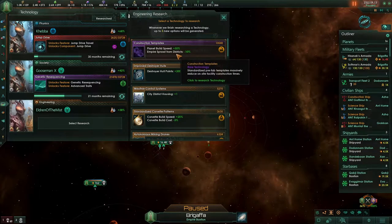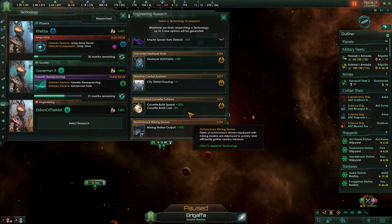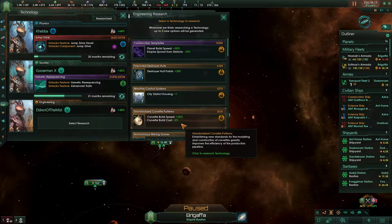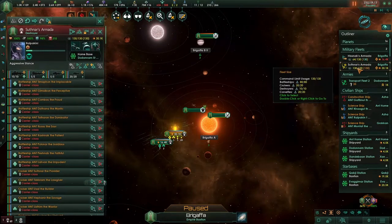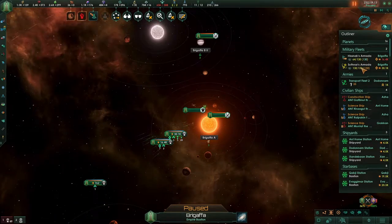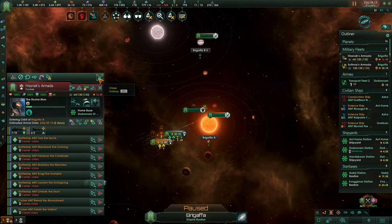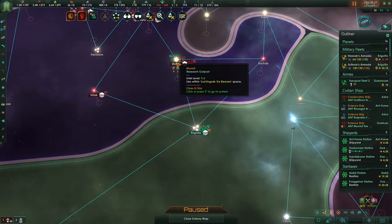Planetary building speed, empire sprawl from districts. Destroy your hull points — I think we should just go for building. All of everything can now be upgraded, which is nice, but we're not going to do that. We're going to be keeping this for now. Let's see what he is doing.